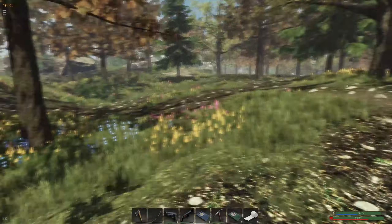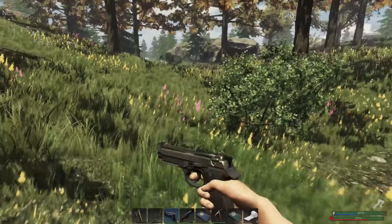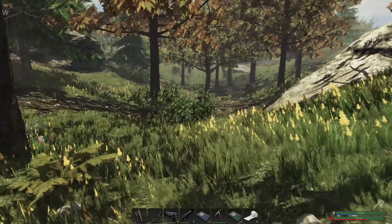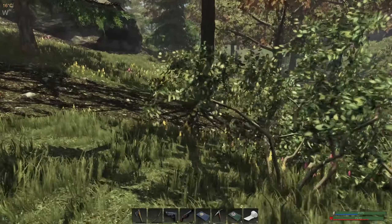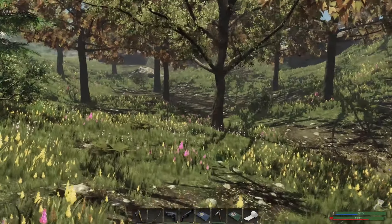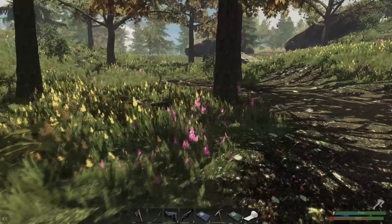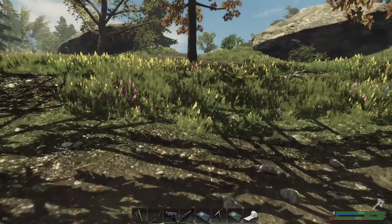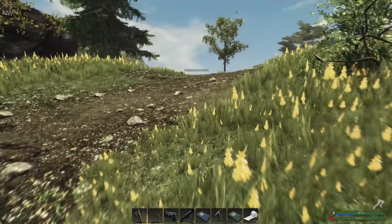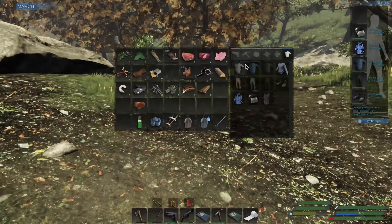I've got two shells on me and five nine millimeter. How long do I have? That's kind of a problem with them being there. There's a rabbit - if only I could. Do I have any nails? I do.